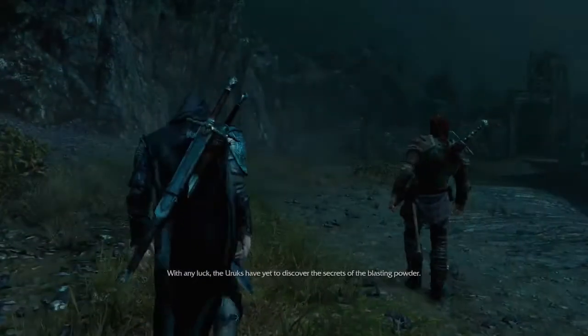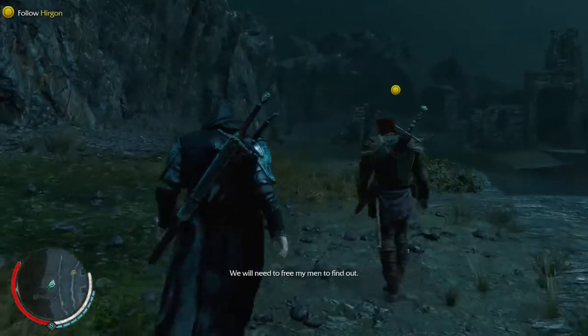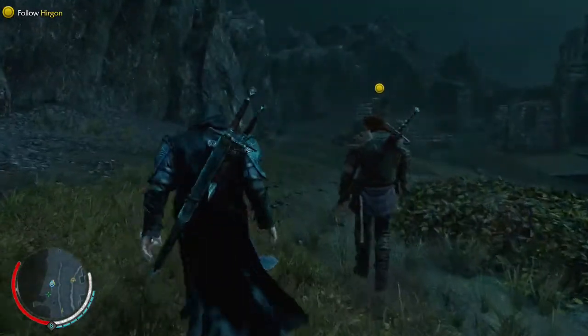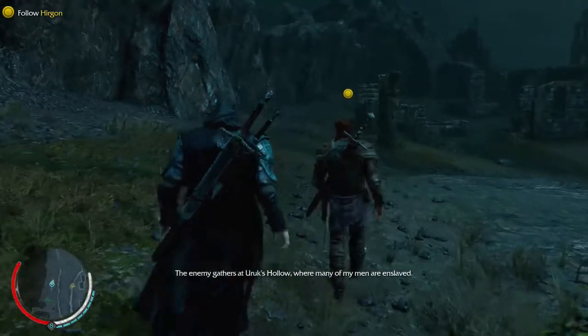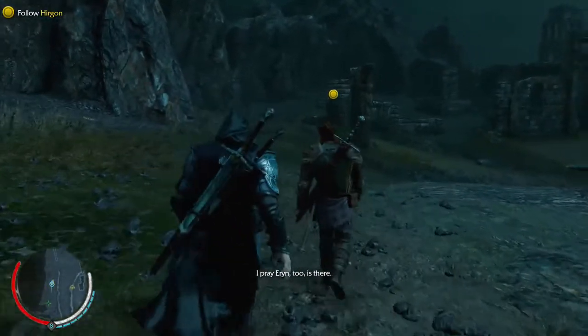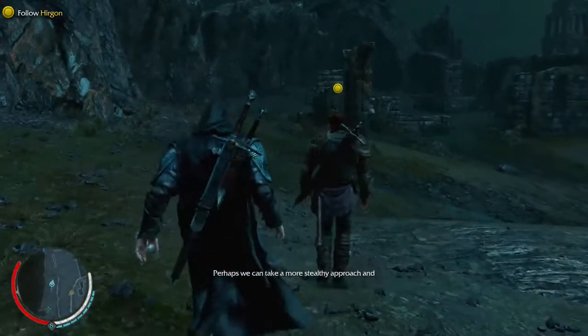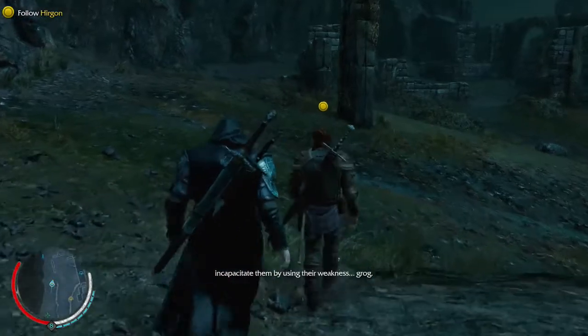With any luck, the Uruks have yet to discover the secrets of the blasting powder. We will need to free my men to find out. Do you believe the blasting powder can draw out the Black Hand? I pray so. So the Uruks are too dumb to use the blasting powder — but did they ever see Helm's Deep? Thanks to Saruman. Perhaps we can take a more stealthy approach and incapacitate them by using their weakness.